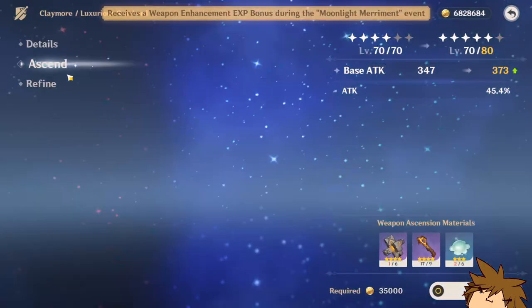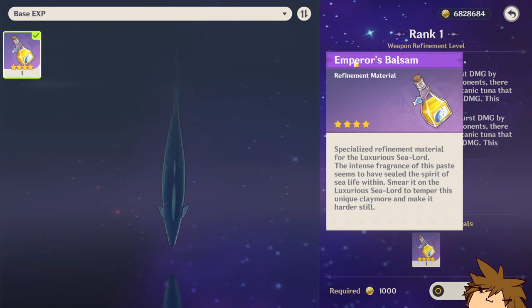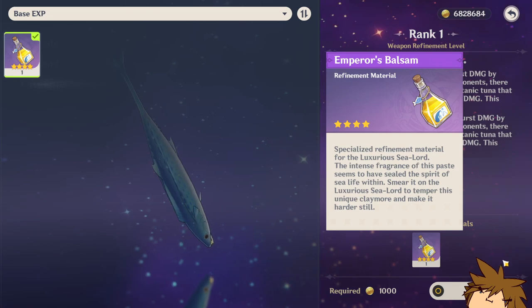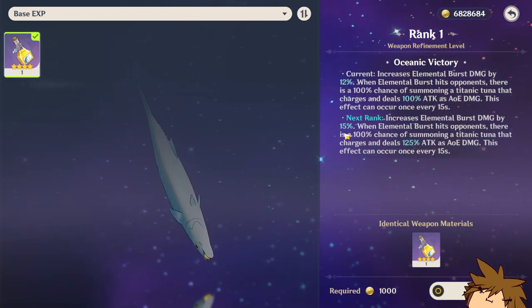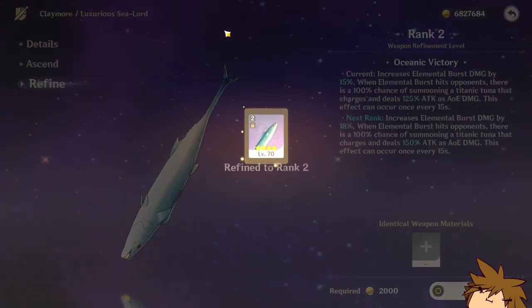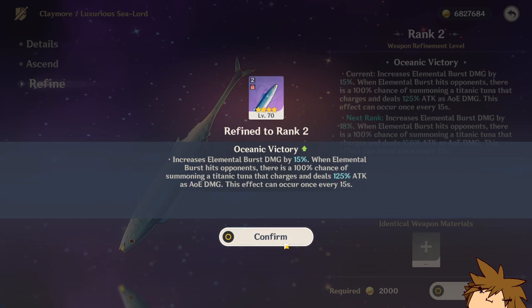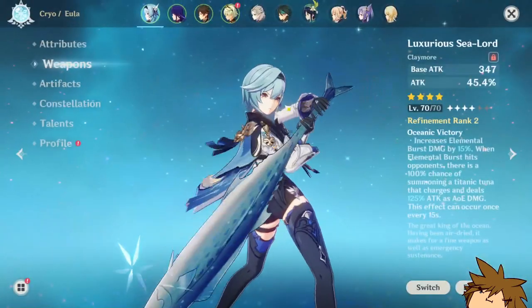Let me show you guys — if you click on Refine, you get this stuff called the Emperor's Balsam. This is what you use to refine it. As you can see, it goes from 12% to 15% for a max of 24%, and I'm just going to refine it for fun. Now we have primer rank two of this fish weapon, the Luxurious Sea Lord!